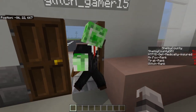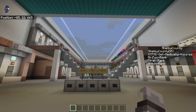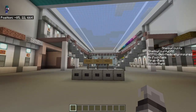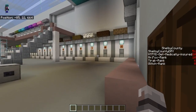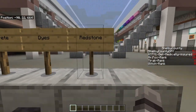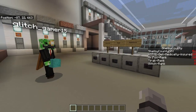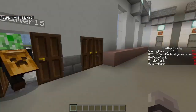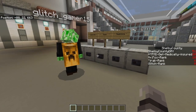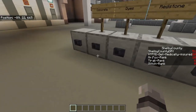So you come in here. As you can see, it's a very grand mall. You've got some wood and loads of things you can buy — from wood to stone, to concrete, dyes, and redstone. Pick one of these to go to, Glitch. Concrete. Excellent choice.